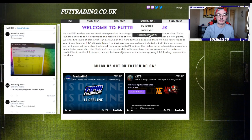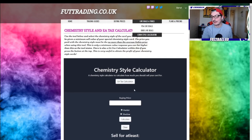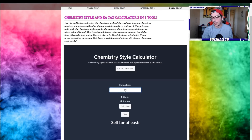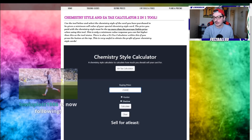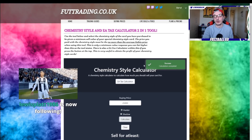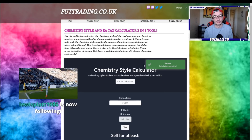You also get access to our tool, the ChemStyle Calculator. Essentially, let's say you buy a card that's not on the spreadsheet — there are literally hundreds of ChemStyle cards. If you buy a card for 25,000 and apply a Hunter, it will tell you the minimum you should be selling that card for. It's a really invaluable tool, absolutely brilliant.